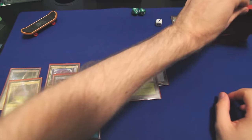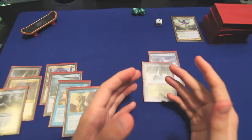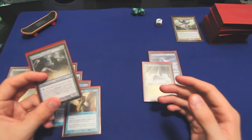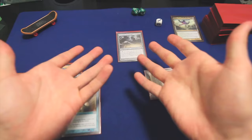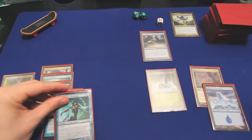Turn three, we will draw a Peregrine Drake. Interesting. In a perfect world, an opponent would have ramped into a Gilded Lotus at this point, but I think the best we can do is assume that there's a Sol Ring out, so let's play a Reflecting Pool. We'll say that's a Sol Ring. Turn four, untap, upkeep, draw — we get a Glenalandra. Okay, now we have some options.